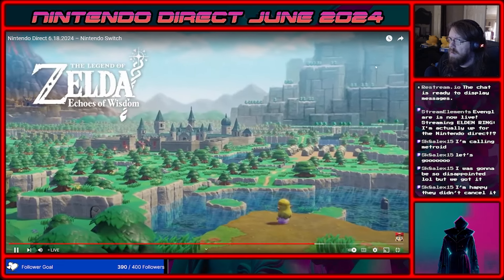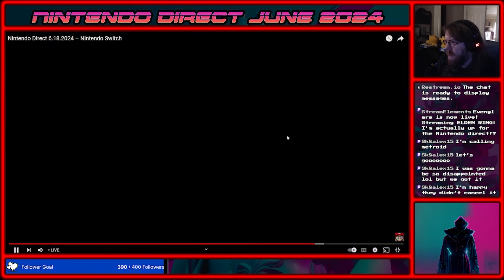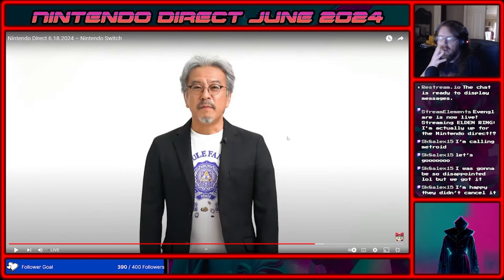This is Death Mountain. What is all this? Maybe this is before — it could be before A Link to the Past. Because I know Four Swords Adventure is supposed to be way earlier in the timeline of that fallen hero. Or at least it's before A Link to the Past — I could be wrong on that.